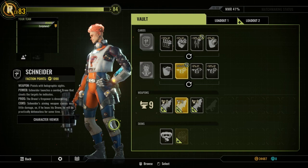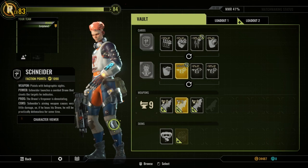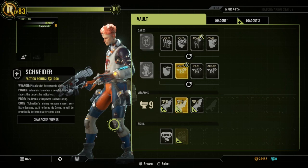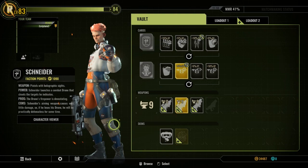Today we're going to be taking a look at Schneider. This guy is pretty damn amazing — I definitely recommend him. He is like a must-have character on every single team. Doesn't matter what the makeup is. If you don't have a Schneider on the team, you're definitely missing out because he is crazy damage. He's a boss killer and he's really good towards fighting antagonists too.